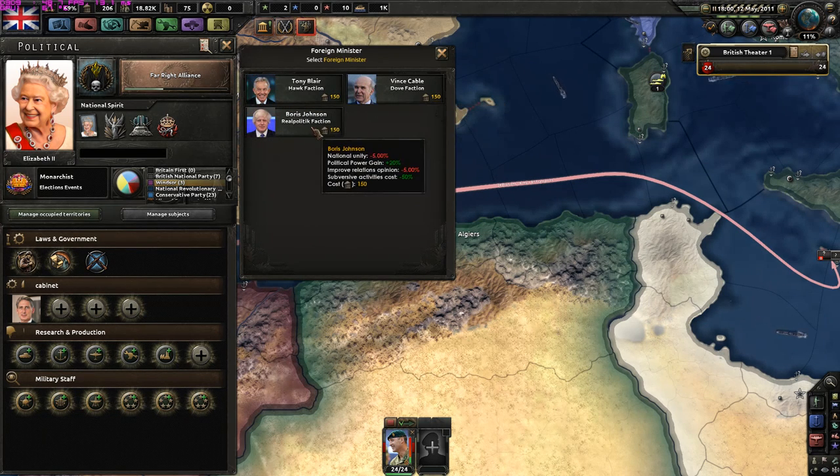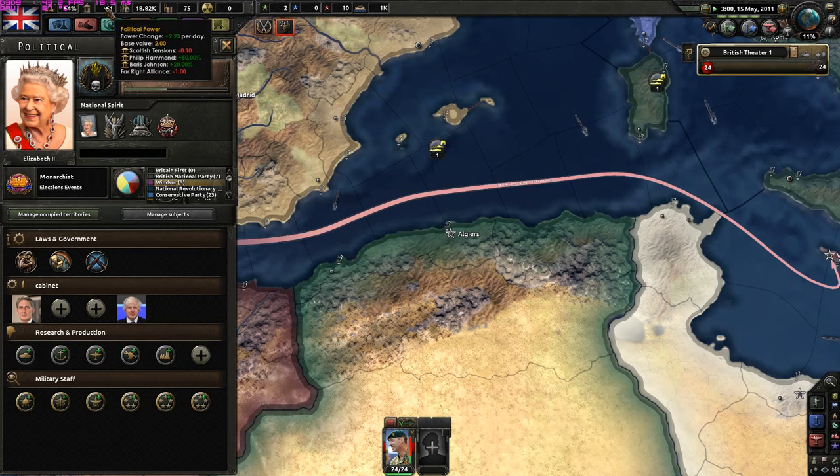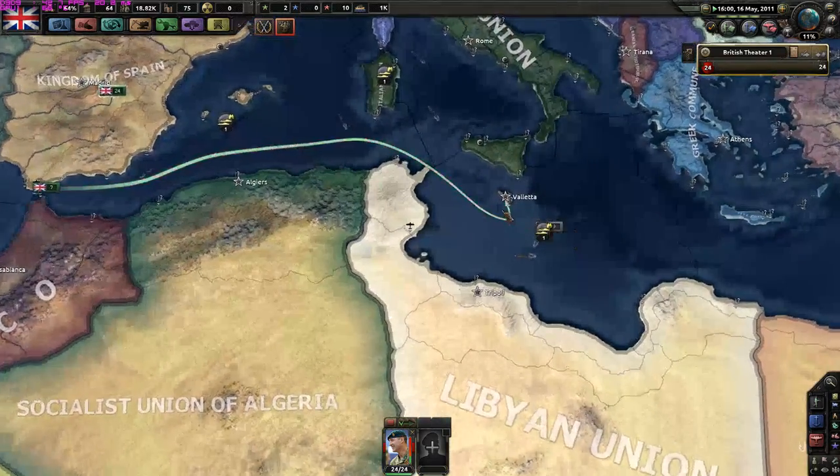She now ranks second only to Queen Victoria, who died in 1901 after 63 years. The Queen is set to overtake even Victoria's records in September 2016 at the age of 89. Long live the Queen! Let's get Boris Johnson on staff - I don't need unity and I don't need relations opinions, so he's a good guy. Now we're getting 2.23 political power per day, which I should use to stage some coups later on.